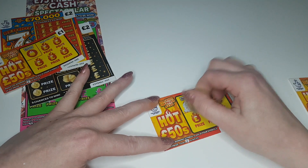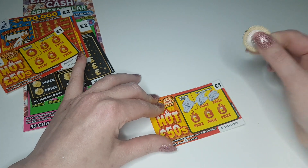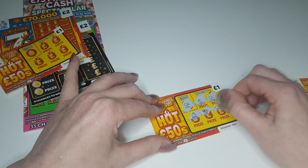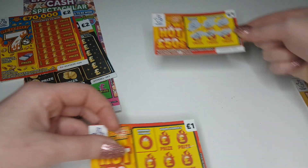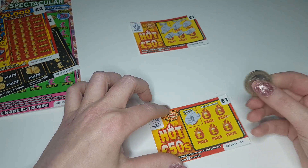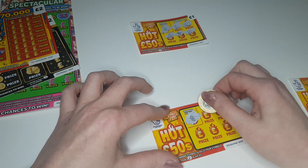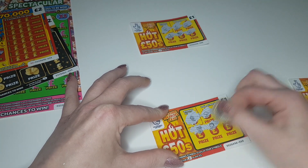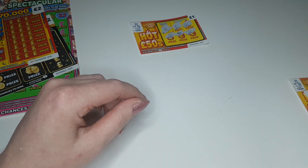Next symbol we're looking for is steam. We've got a drop - not a winner. Anyone got any plans for the weekend? I haven't myself, probably just a quiet one, chill out. We're looking for a coin, we've got steam, a bag, a chest, a pot of gold, and a water money. So that's a loser - we'll push that to the side.